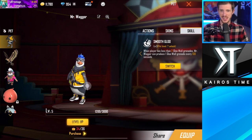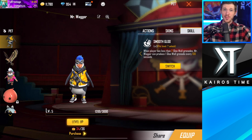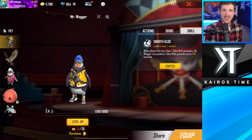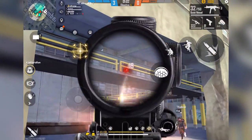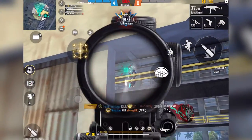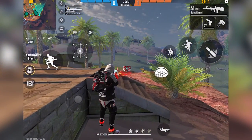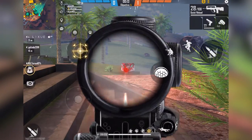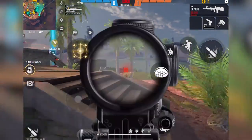Now let's cover the eight best pets to unlock and upgrade, starting with the most recommended: Mr. Waggo for his Smooth Glue ability. If you have fewer than two glue walls, Mr. Waggo can produce one glue wall every 100 seconds at max level. This is especially useful in the early game before you're able to pick up glue walls, and it works well in Clash Squad and Battle Royale. A lot of pros pick this pet and give the glue walls they generate to teammates, allowing everyone to have more walls.